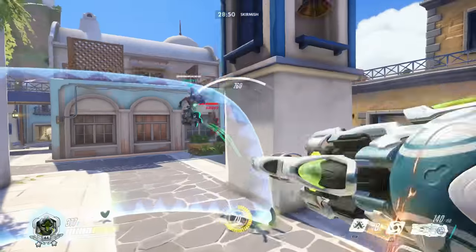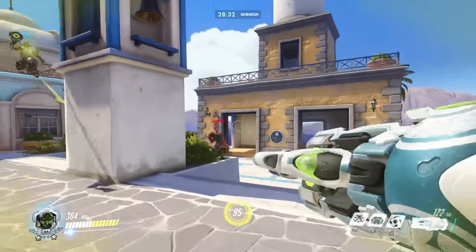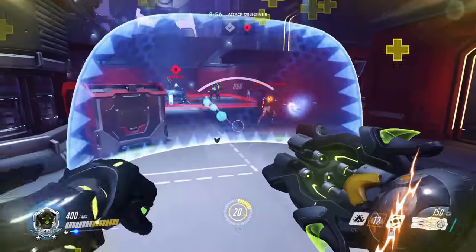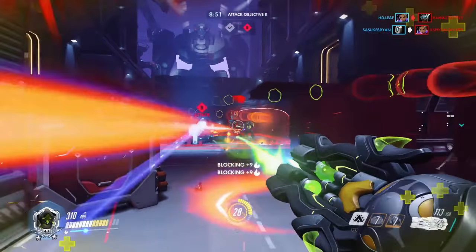Another great practical situation is to use Halt to get a flanker away from your support to buy them a second or two to get away. Here's a situation where Symmetra was approaching us from the front to get my Zenyatta, and I pulled her away just in time.